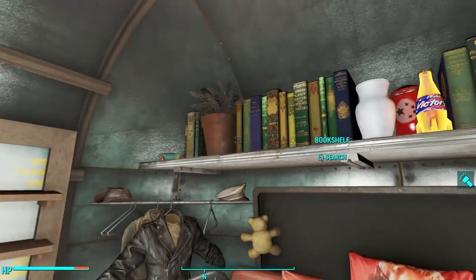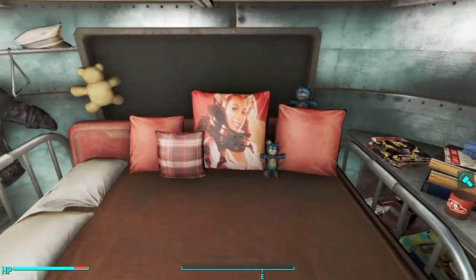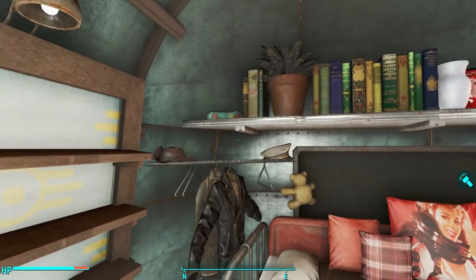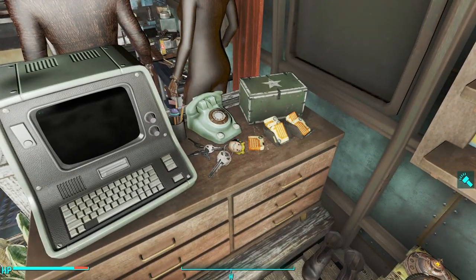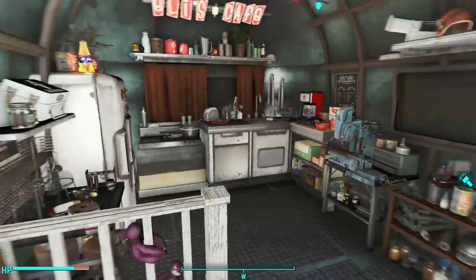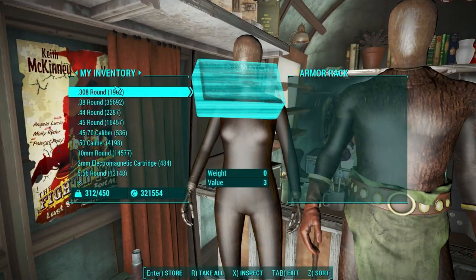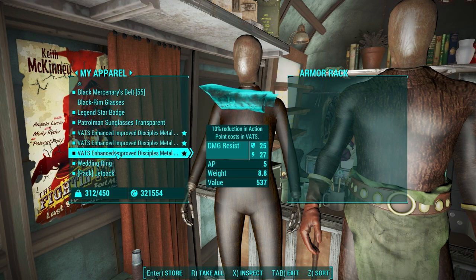The Sole Survivor's bed is on the far end of the RV, bedecked with a variety of red pillows including a Nuka-Girl pillow, a Vault 111 storage chest which is fitting, and even a bobblehead shelf. You get your own player terminal and another small chest on top of your desk. Around the corner there are a couple of working armor racks, one male and one female, that work just like other regular armor racks in the game.